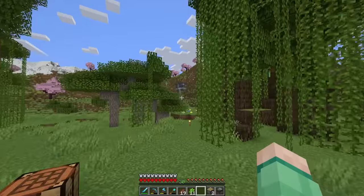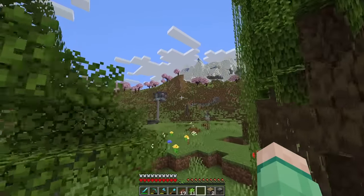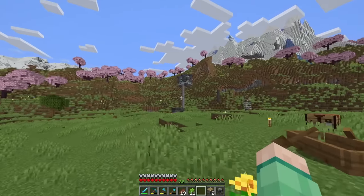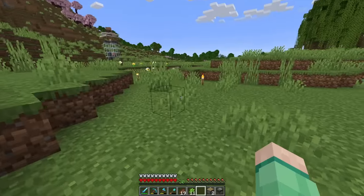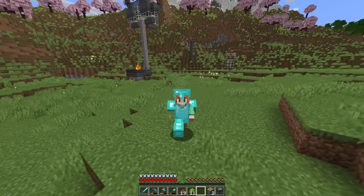We're going to need an observer and a bunch of pistons. Pistons means we're going to need more iron. Luckily, although the farm has been only running for a couple of minutes, it's got lots of iron. This farm is so overpowered — nearly three stacks of iron, no problem.